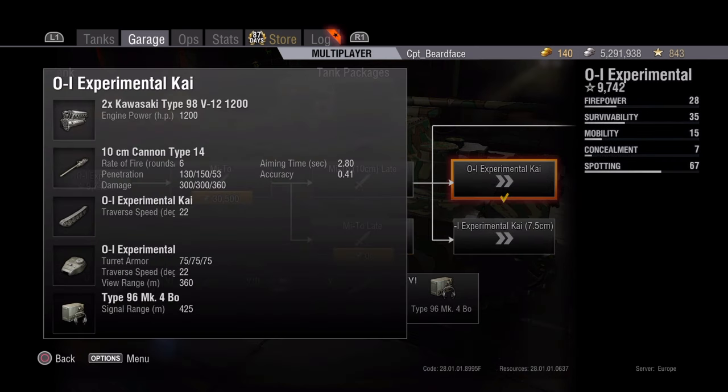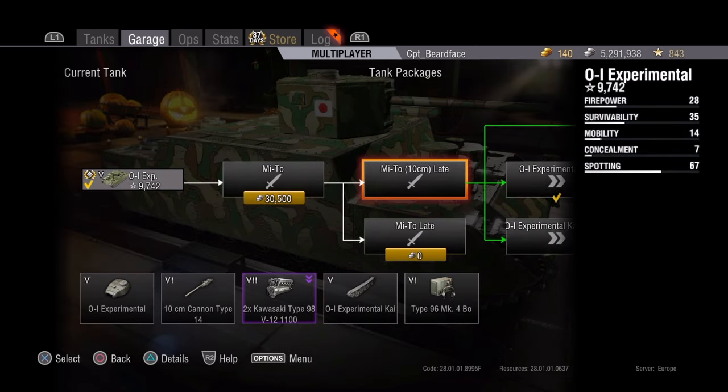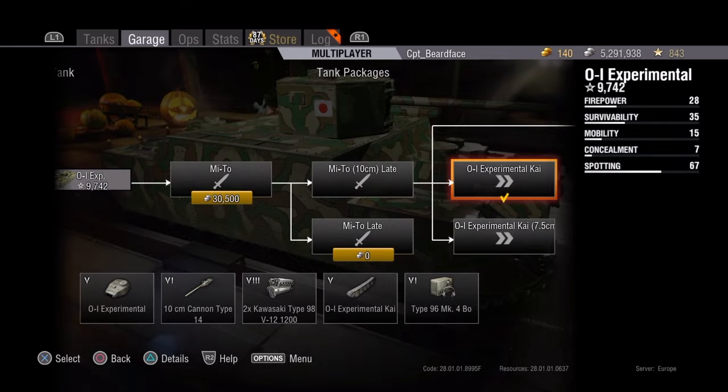Your engine power goes up an extra 100 horsepower which makes a tiny difference going uphill. Traverse goes up to 22 and turret traverse stays at 22. View range stays at 360 since it's the same turret. Signal range goes up slightly to 425 but is generally still quite poor.